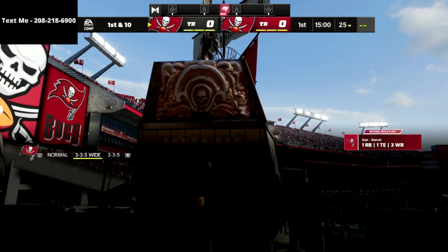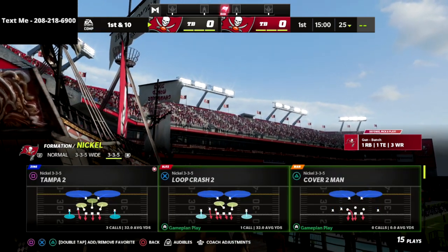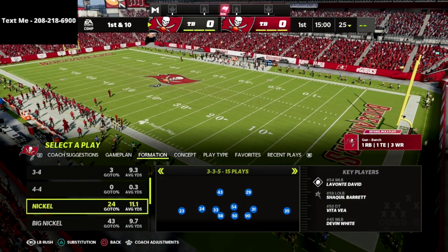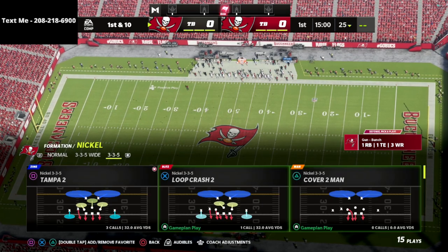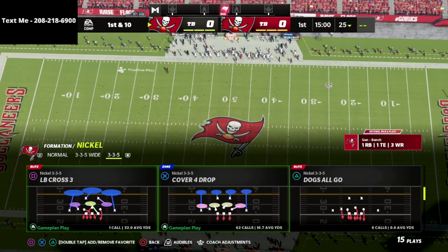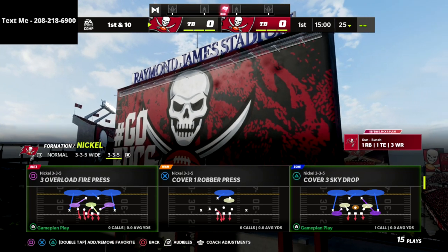What you want to do is put the cover four show two and the mic blitz three in your audibles. Essentially, we're going to audible down to 335 wide from 335. You can also go ahead and change your packages — put your safety at nickel back — which gives you some of the big nickel over G adjustments. We're going to go over how to use all of this in the defensive guide.